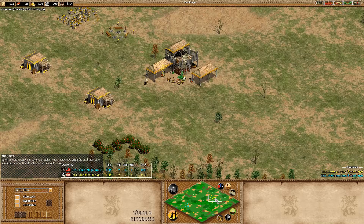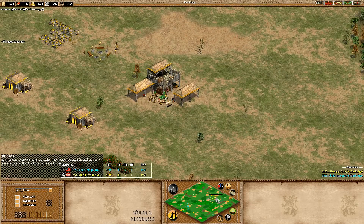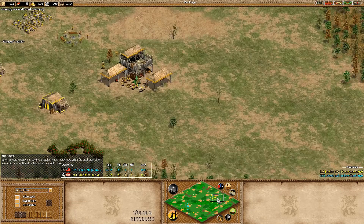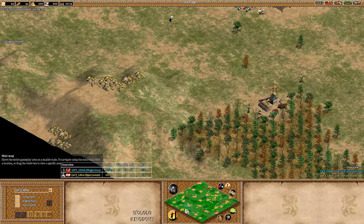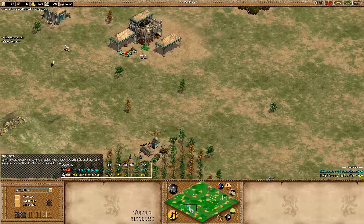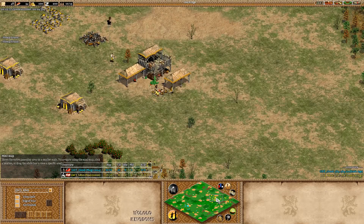We don't have Huns or Chinese here and we're still producing villagers. Let's take a look at the map. For teal, we have a defensive wood line, solid two golds to the left-hand side, open berries, and I don't think the center area is really vulnerable. We'll have some hills here. How's it looking over at the other side?